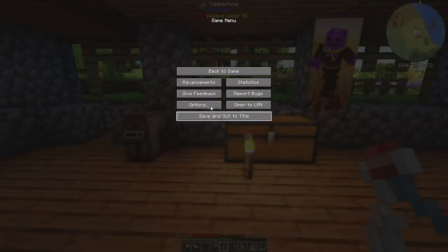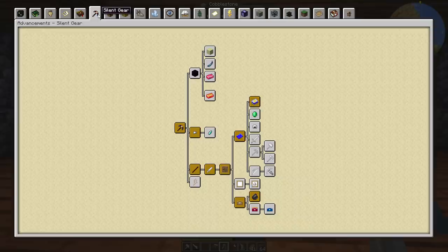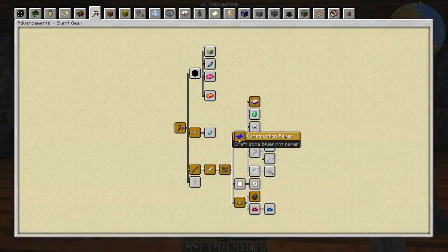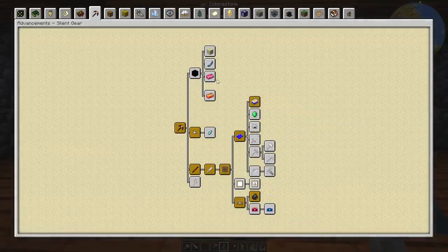Something we haven't looked at is Advancements — they've been modified for the pack and as you can see some of these mods are ones we're doing, for example Silent Gear. It's got a whole little achievement tree of its own. Very interesting. If you're ever stuck about where to go next with a mod, you can always just follow the chain of things you should be doing next.